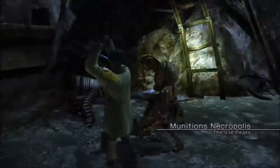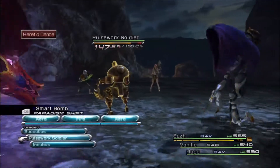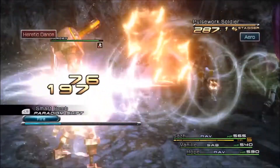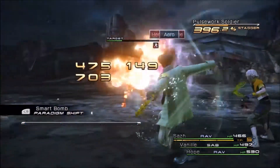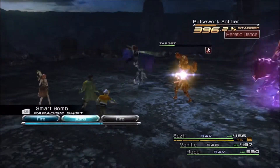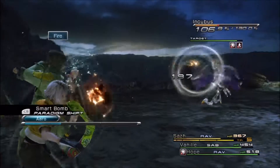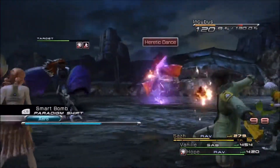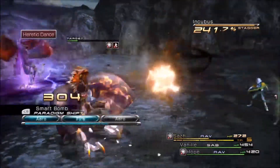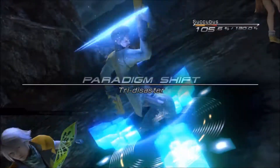So that's the danger of Deprotect — it makes your characters extremely vulnerable to attacks. We're going to redo this. This time we got a preemptive strike. With that I decided instead to go for the Pulsework Soldier first, because now with an automatic stagger right off the bat, I'd focus on him first. Now that he's down, I decided to focus on the Incubus instead, because the Succubus already got a Deprotect off on Hope — trying to avoid debuffs wasn't really an option anymore, so I just wanted to get the damage sources down.